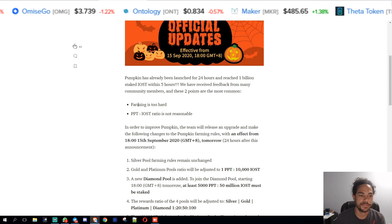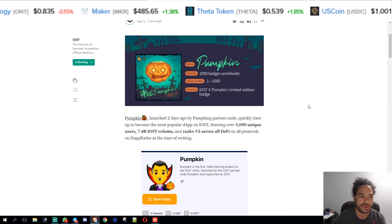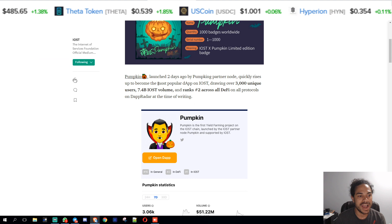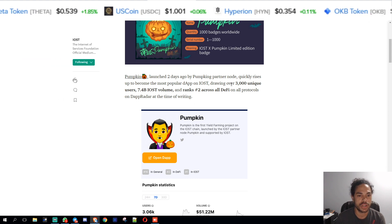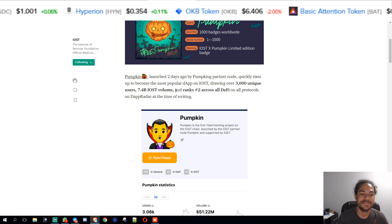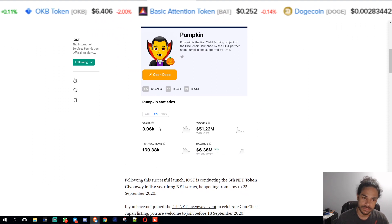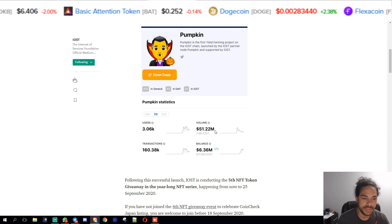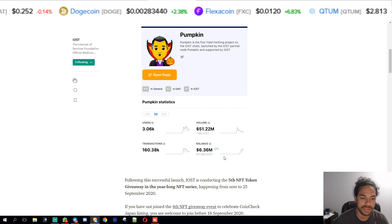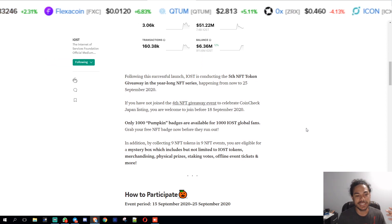There's also a new thing — you can get an NFT token to celebrate the Pumpkin launch. Pumpkin launched two days ago and, by Pumpkin partner node, has quickly risen to become the most popular DApp on IOST, drawing over 3,000 unique users, 7.4 billion IOST in volume, and ranks number two across all DeFi on all protocols on DApp Radar. Stats show: 3,000 users, volume $51.22 million, 7.4 billion IOST, 160,000 transactions, and balances of 6.36 million USD.